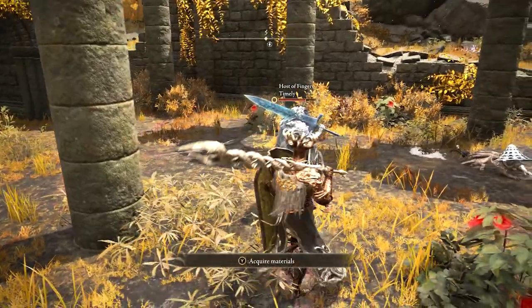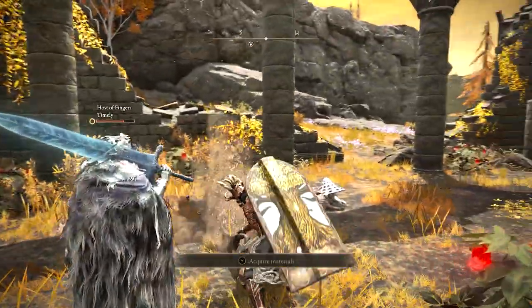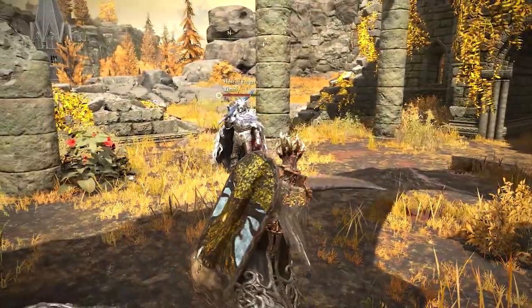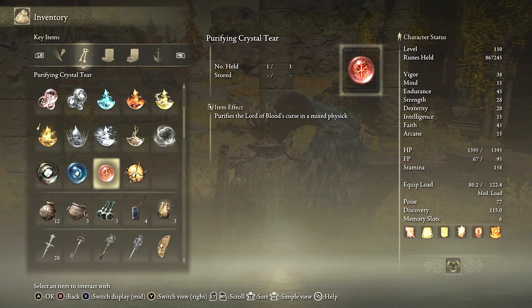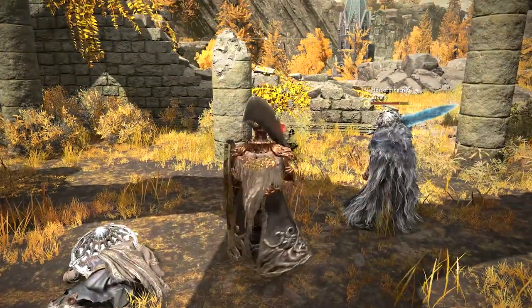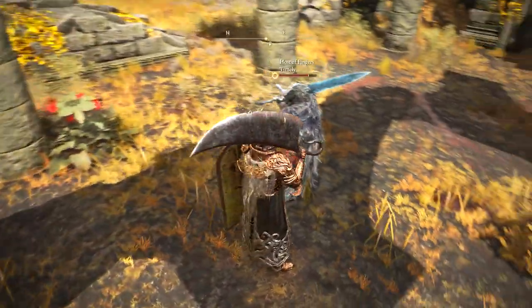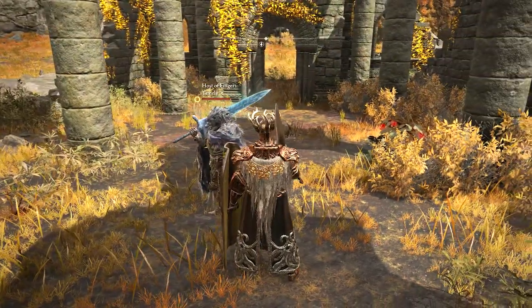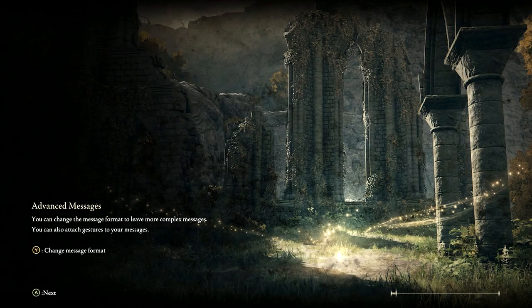That was epic — really a tough NPC. Even with both of us wailing on it we had to be relentless; she had a lot of health. Go read up on that Purifying Crystal Tear — it purifies the Lord of Blood's Curse. What does that even mean? Let me sever real quick and let's go back down to Folly on the Lake.